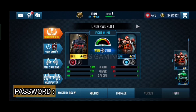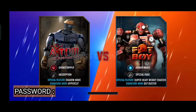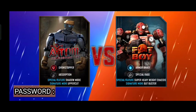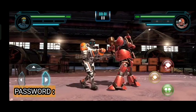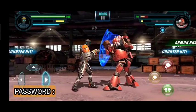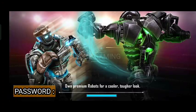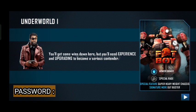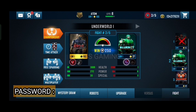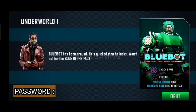Kalau kita coba lagi guys, buat lawan selanjutnya — yang mau mengulang ke Farboy. Ini saya coba menggunakan Atom yang sudah saya upgrade tadi ya guys. Oke kita skip aja, kita silang — langsung ke Farboy guys. Nah gagal guys, kita coba lagi. Buat selanjutnya kita continue guys. Jangan langsung fake — gagal guys.